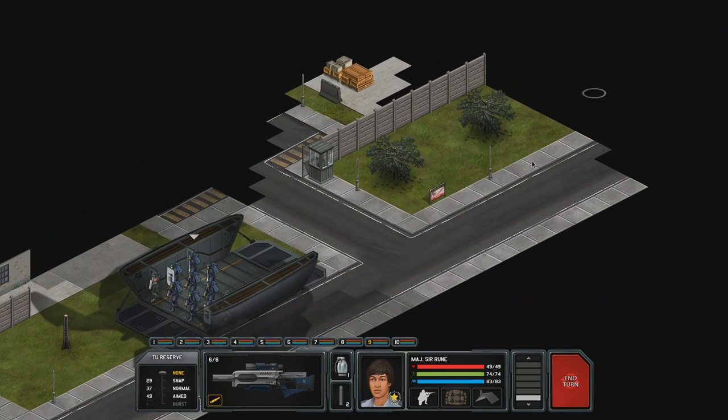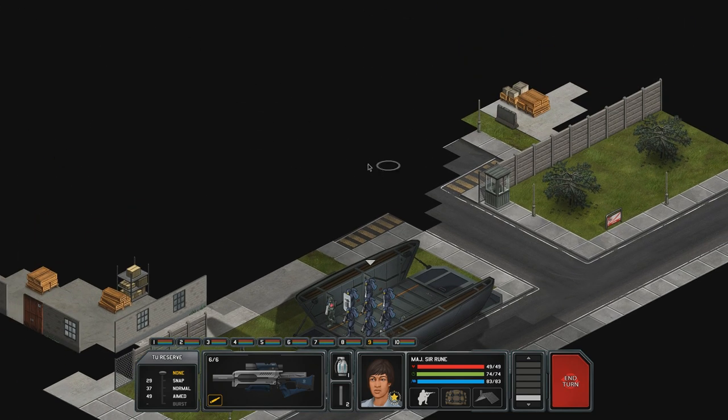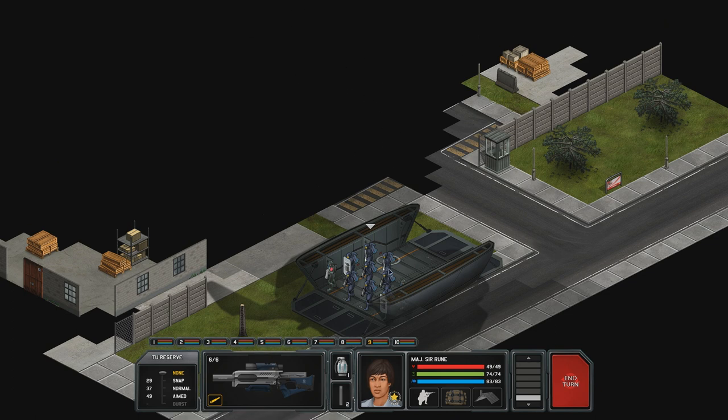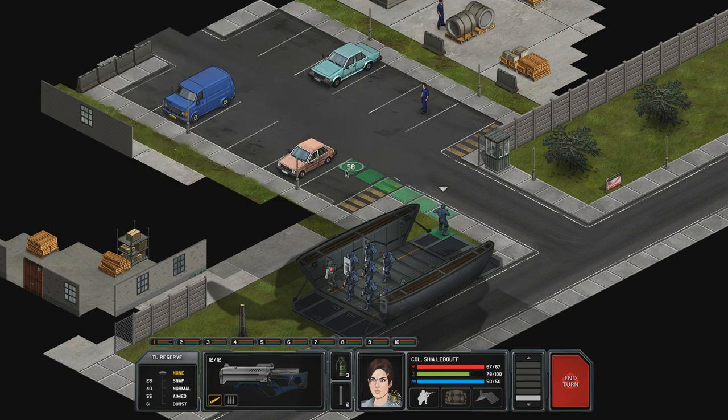Excellent. I like these maps because they're narrow, which means we can just sweep stuff inside here. But I believe this is one of those maps where it's quite dangerous. Okay, let's go over here — we should already see some aliens, I think.